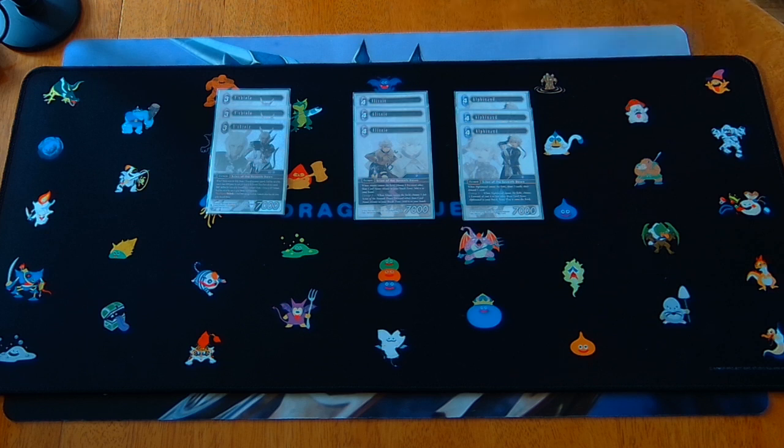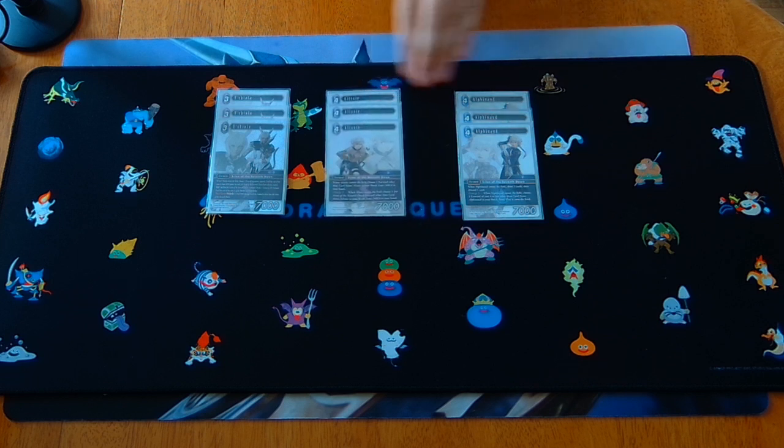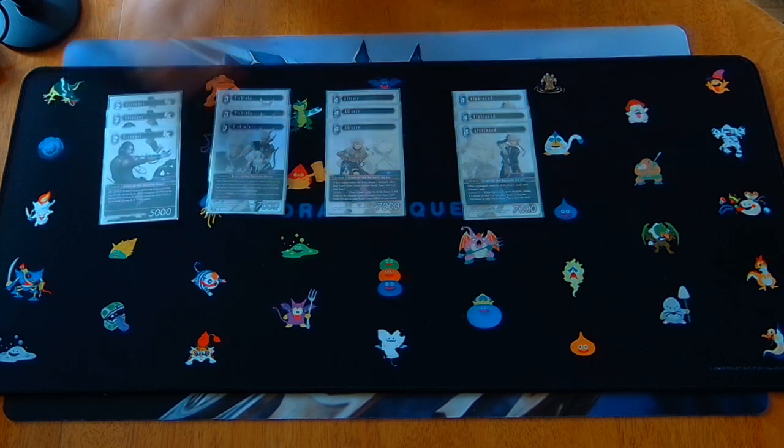Remember that with Yshtola you can dull any of your Scions to give any of your FF14 forwards haste and first strike — that's going to be absolutely huge. There are some things that are easy to forget are FF14, and it's easy to forget that small forwards like Urianger can be used to crew another forward and take away their summon sickness.